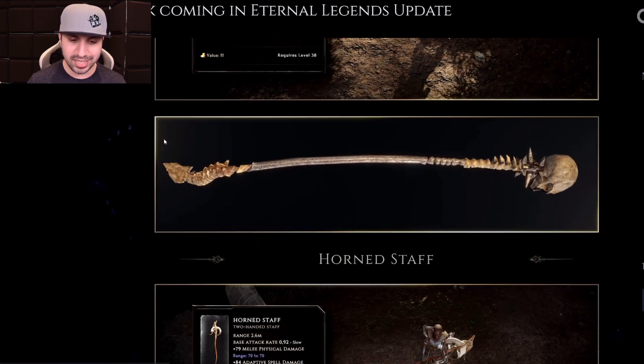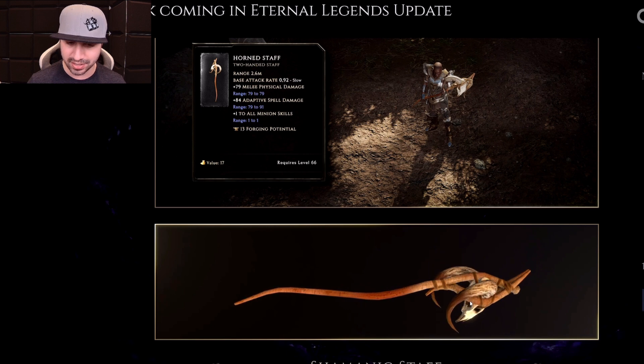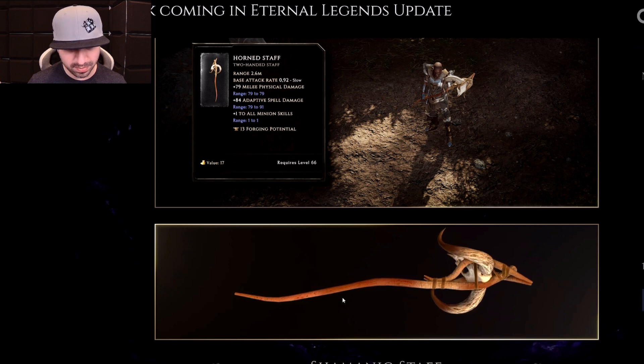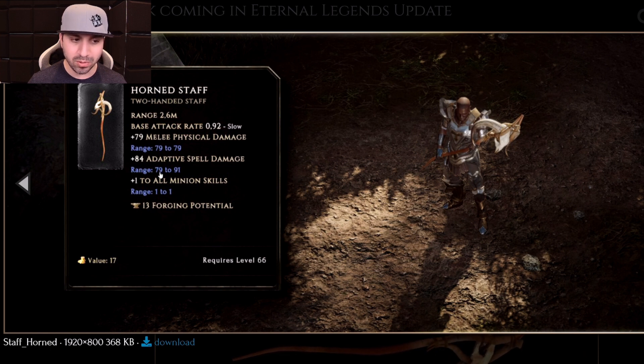Moving on down, we have the Horned Staff. Just what you would think — you've got the skull here with the big old horns on it. Looks like it might be made out of wood. The Horned Staff unlocks at level 66. Here's the horn in-game. Melee physical damage is locked at 79, and adaptive spell rolls from 79 to 91. On the Horned Staff, you can get plus 1 to all Minion Skills.